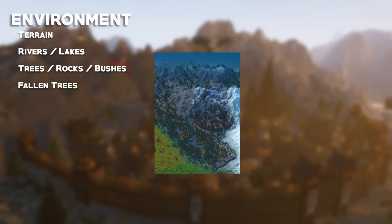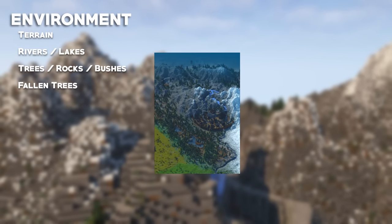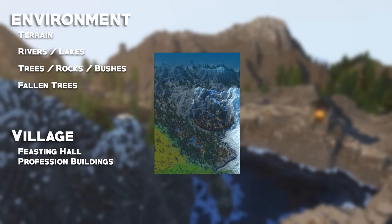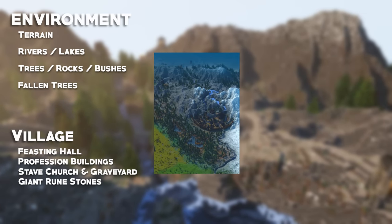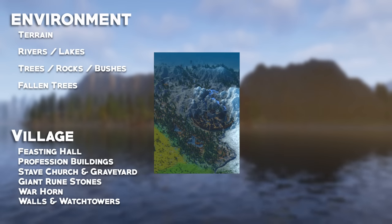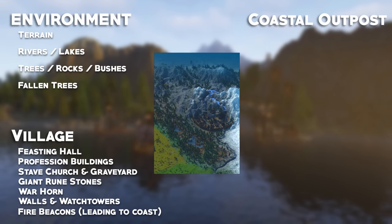For the theme of the taiga transformation, we're going to be taking lots of inspiration from Viking and Norse mythology to create our own fictional fantasy race, starting by upgrading the taiga's vanilla village. We're going to include a grand feasting hall, various profession buildings suited to the theme of the biome such as the Leathersmith and Weaponsmith, a stave church and giant runestones where the citizens can worship, a large war horn to alert the town in the event of an attack, large walls situated between weaponised ballista watchtowers surrounding the entire village, with a network of fire beacons leading through the mountain range to call to aid from its sister village, the Coastal Outpost.